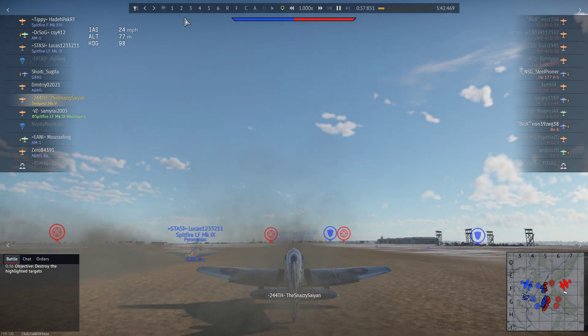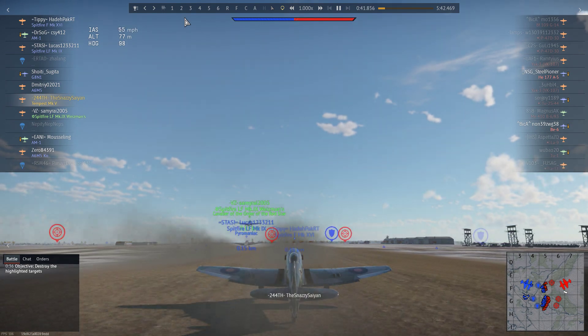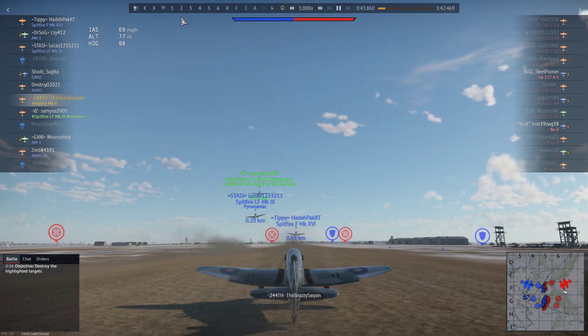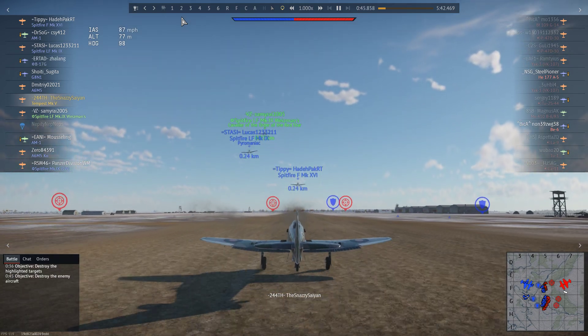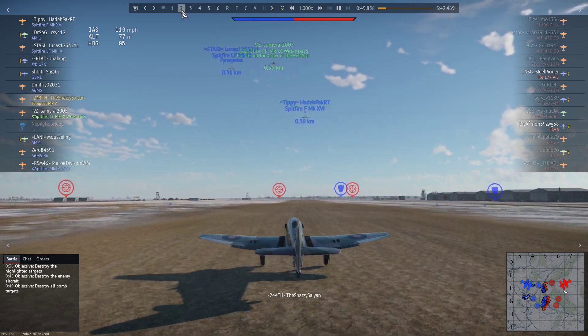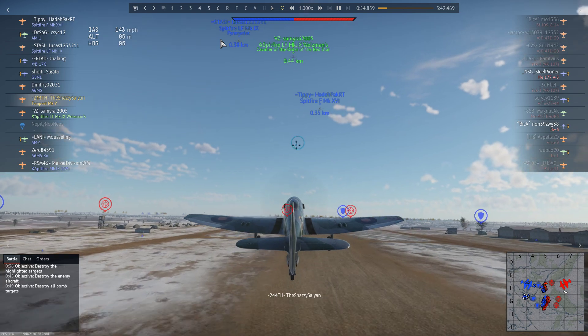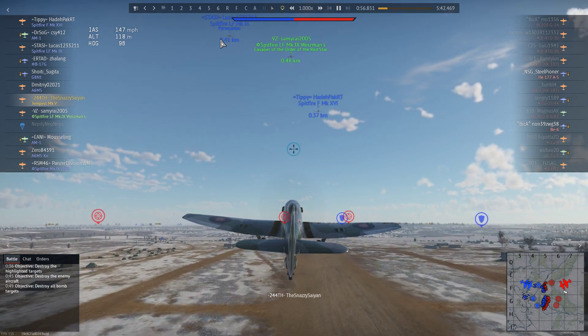Today we're taking up the mighty Tempest Mark V — a fantastic vehicle with extreme power, a lot of speed, a lot of climbing, and some devastating firepower. And enough of the other features, like durability and agility, to make it very versatile.